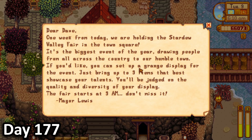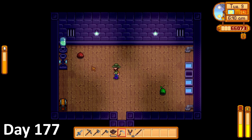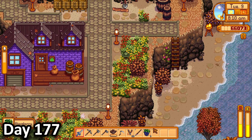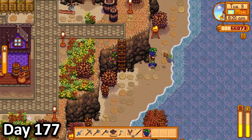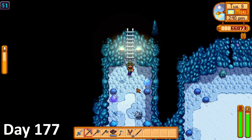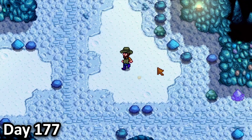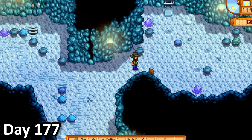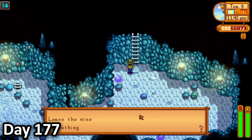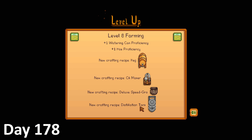Mayor Lewis had sent me a letter notifying me of the Stardew Valley Fair on day 177. The first thing I did was check on my slimes, which still hadn't produced anything. I then spent the entire morning going around my island picking blackberries, as they weren't going to be in season for much longer. I then tended to my animals before once again heading off to the mines. By almost midnight, I still hadn't gotten an egg, so I decided to just grind for normal slime and use the slime egg press for more definite results. This was just not working.